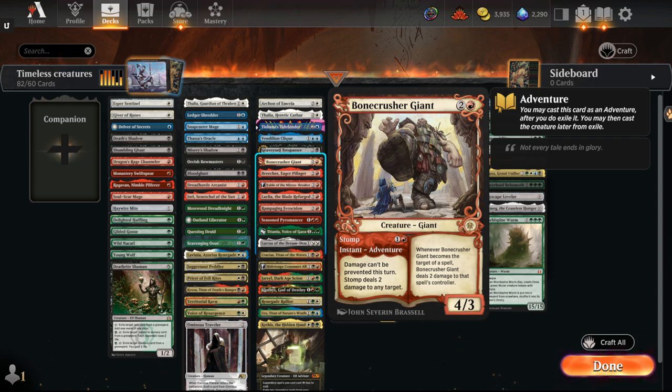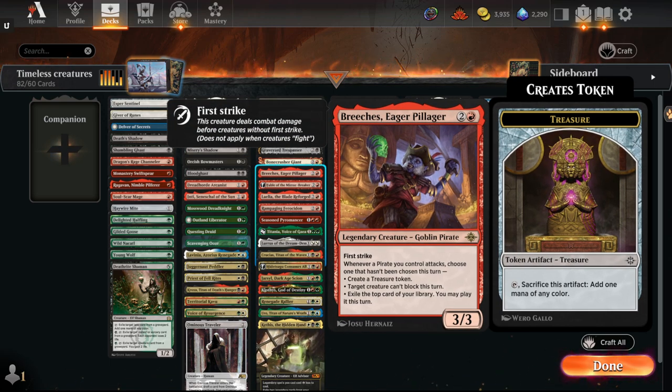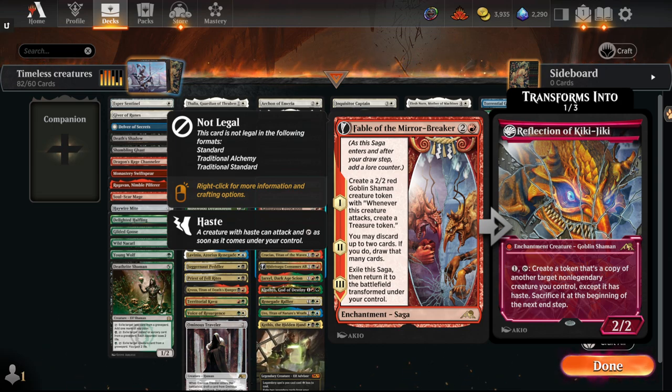Bonecrusher Giant breaks the One Ring's protection — it's a two-for-one with cheap removal built in. A card I'm interested to try is Brazen Borrower. I don't think it'll ultimately be playable since it dies to a lot of one-mana removal, but given that Ragavan is a pirate and eventually when we get Crucias as a pirate, all its abilities are super reasonable. It probably doesn't end up seeing play — the big thing in Legacy Pirate Stompy is you have Ancient Tomb and City of Traitors to get ahead. This format, it's likely still going to be a three-drop. Honorary Creature: Fable of the Mirror-Breaker — very good card, serious play.